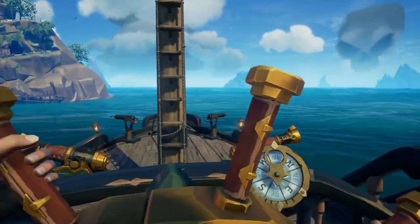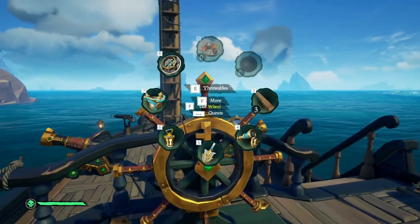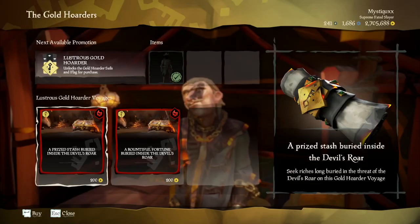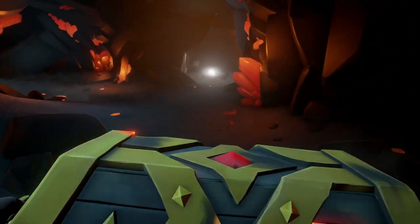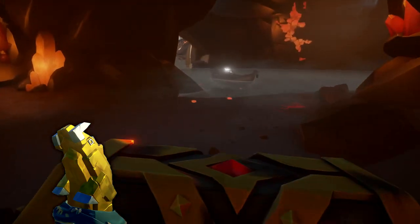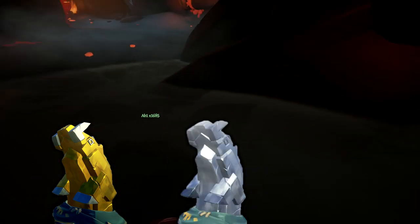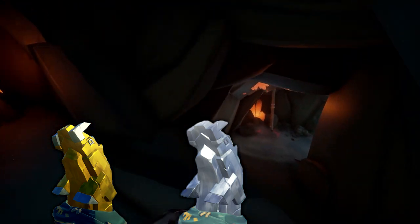Finally, go ahead and raise your anchor and get sailing straight east over to Morrow's Peak. Once you're at Morrow's Peak, get everyone in your crew to buy an Ashen Vault Voyage. Just to give a word of warning — the higher level your pirate is already, the better the voyage will be. Higher level voyages will have more of a chance of giving out gold and vault keys, which will give you much better loot. Mid tier voyages will give you more of a chance of getting silver keys.